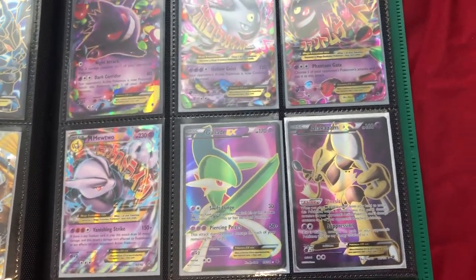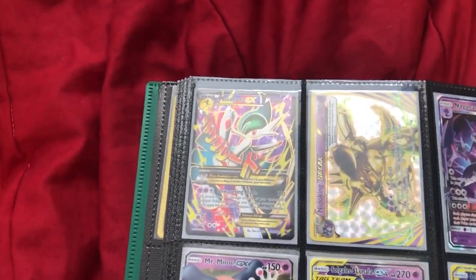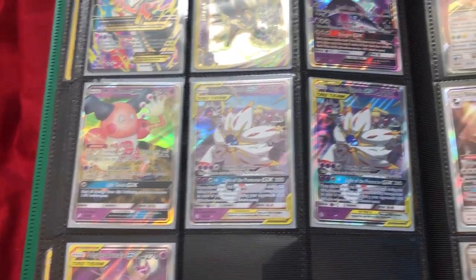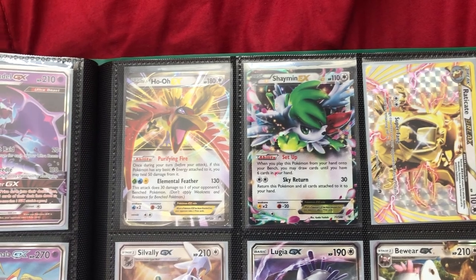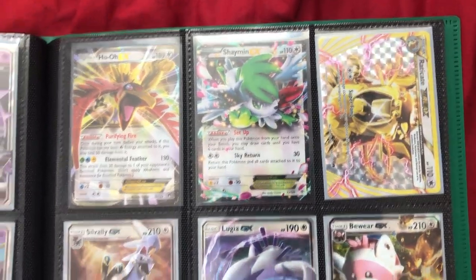For psychic types we got three Mewtwo EXes, a Gengar EX along with two Mega Gengar EXes, Mega Mewtwo EX, Gallade EX full art, and Alakazam EX full art. Then we got Mega Gallade EX full art, Necrozma BREAK, and again an LGX, Mr. Mime GX.